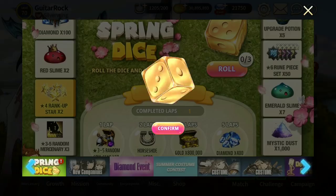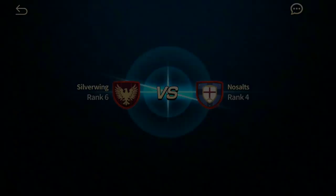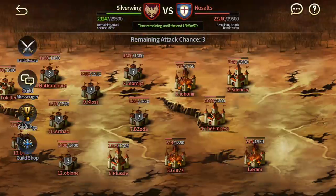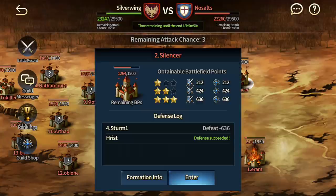Welcome back to another Brave Nine video — guild wars time with no Celts. Hopefully I'm able to test certain units in this particular guild wars battle, so there are plenty of interesting ones. Okay, so there's Iram, there's Silencer, Empress.